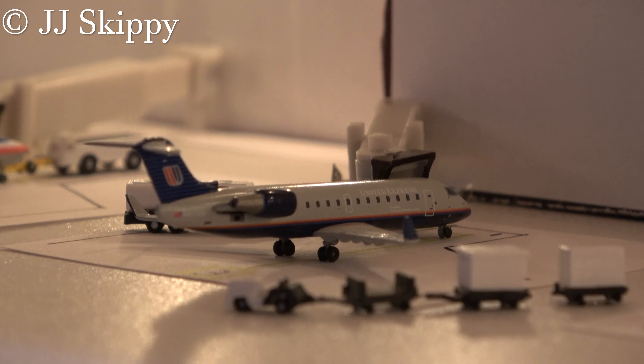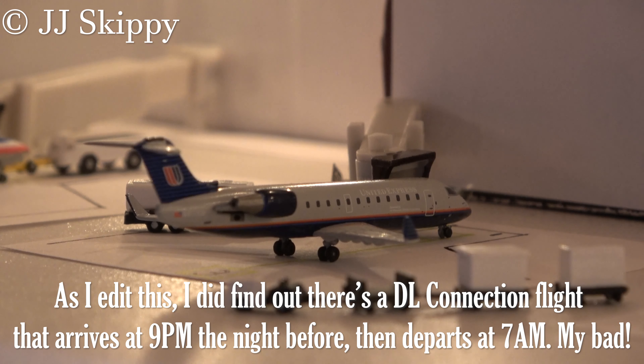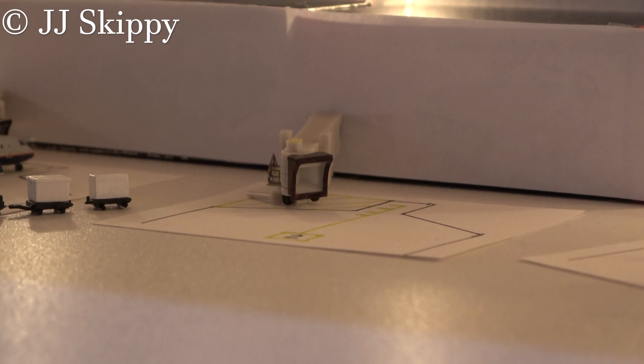Sitting next to him is a United Express Bombardier CRJ-200. This is the Battleship Gray version because, like I've said several times, I couldn't find the Continental Globe, so I have to settle with the Battleship Gray. He's also going to be heading out to Chicago O'Hare. American and United seem to have a little thing going on — a little partnership even though they're in different alliances — but they both fly to Chicago O'Hare on a daily basis. That's really the only destination they have besides Minneapolis for Delta Connection. Correct me if I'm wrong on that.